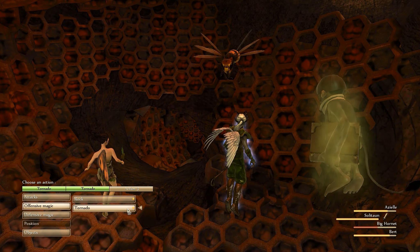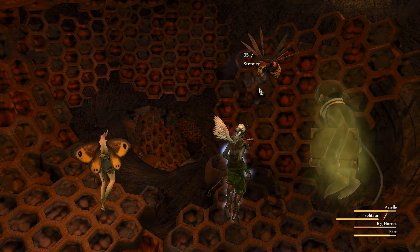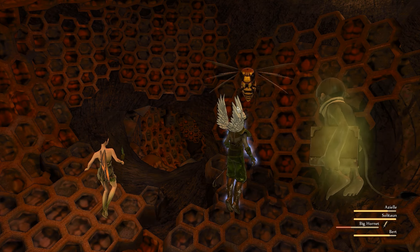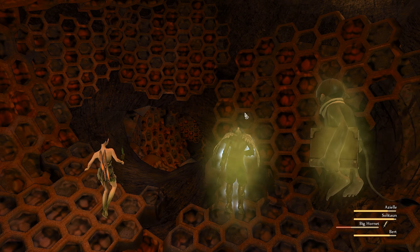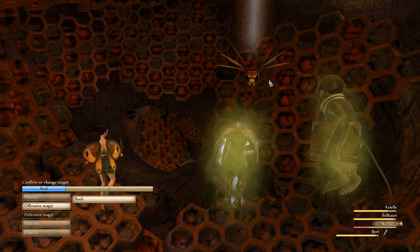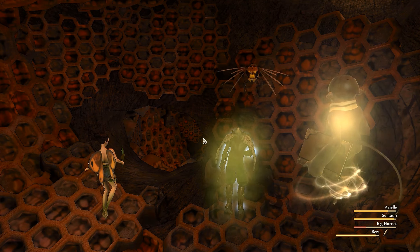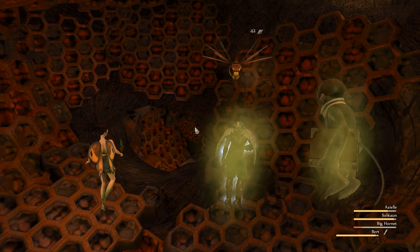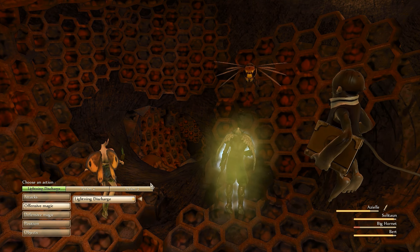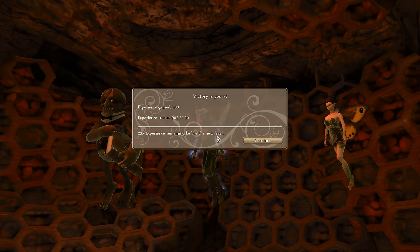Offensive magic, Tornado. Stunned again - two action points gone. Oh, he poisoned me. He heals for 36 and gets hurt by 19, so the heal is actually outweighing the poison. Get another weakened - yes! Alright, Azale, get a crit on this, the first lightning. Yes! Excellent. 23 to the next level.